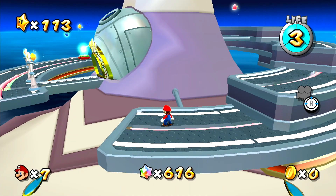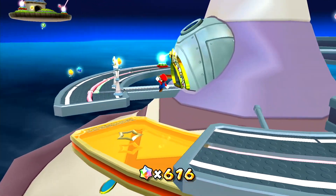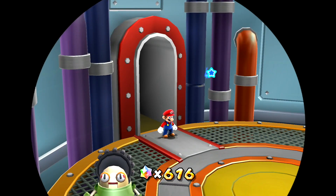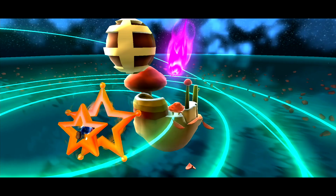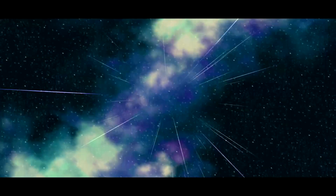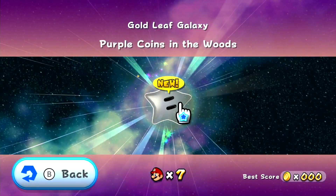It's just nice to do them in order, but it's all right. This sucks having to wait for this thing — do you think I could just long jump it? We're gonna see. With the little spin I was able to, but it's already done so it doesn't really matter. Engine room — we are here. The first purple comet here is Gold Leaf Galaxy, so let's do it. Purple comet in orbit — it is Purple Coins in the Woods.